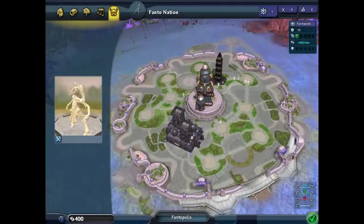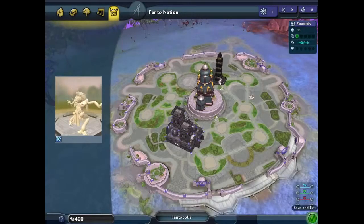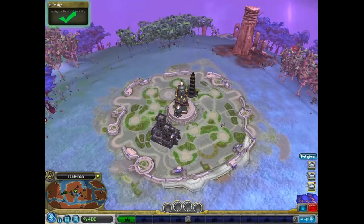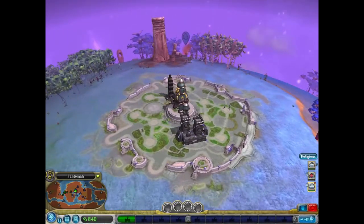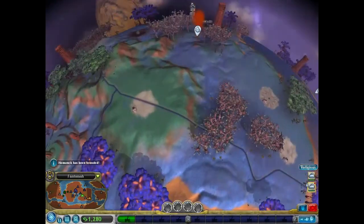Now that we're done dressing our creature — I really wish they had put shoes in, I think that would be interesting — we have our city all profitable. It's time to start making some money. And we've already got four spice geysers, with a fifth on the way.